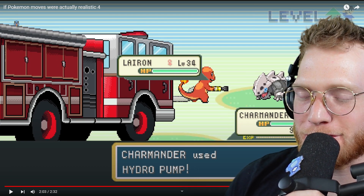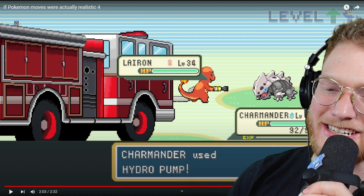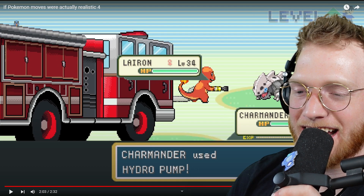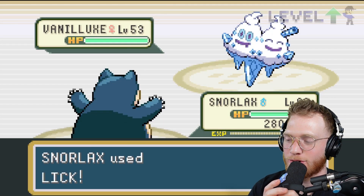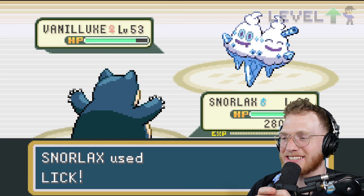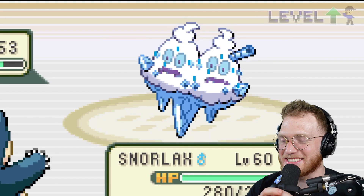Charmander uses Hydro Pump — whoa! Charmander recruited an entire fire department with a fire truck just to use Hydro Pump against the Lairon. Look at Lairon's expression — he is not excited for this one. He just got destroyed. Then Seel looks around, gets some Vaporeon, and is loving it.